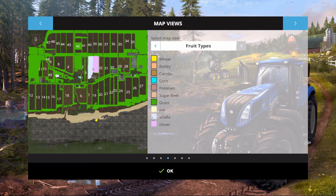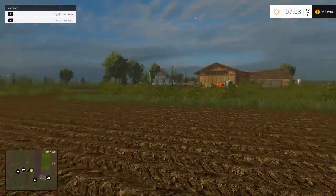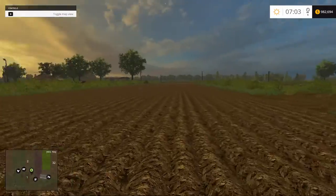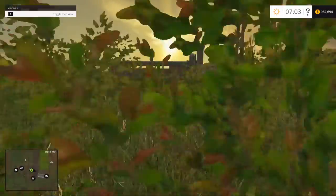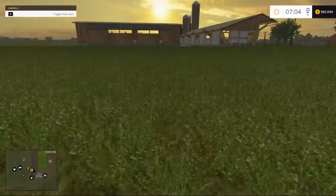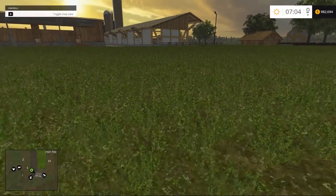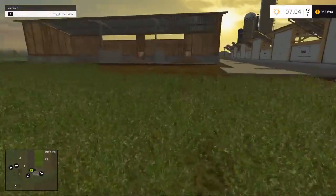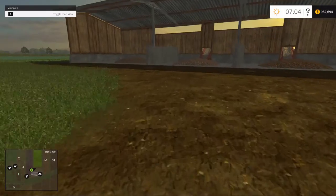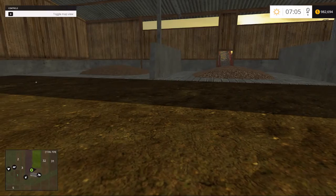You get one field of clover and one field of alfalfa to start, which is pretty much useless because you can't actually harvest either of those — you can just grind them into the ground. Moving along across this little shallow ditch — here is your cuttable grass texture, and I believe this is FS-13 textures. And here we have storage, unlabeled, but we do have storage for sugar beets, potatoes, and wood chips.